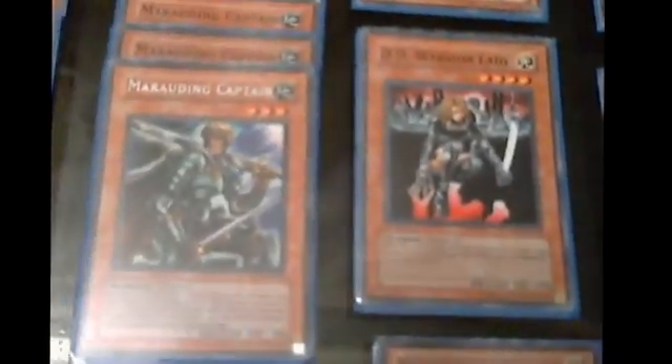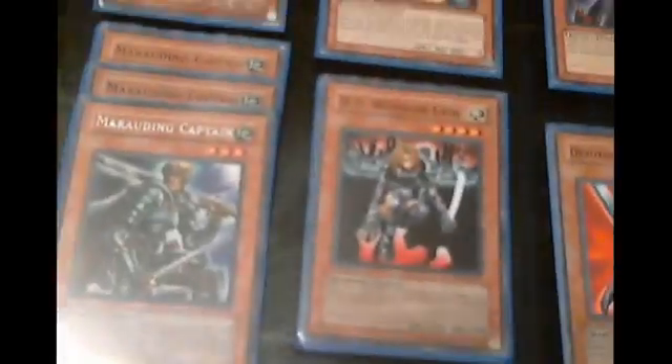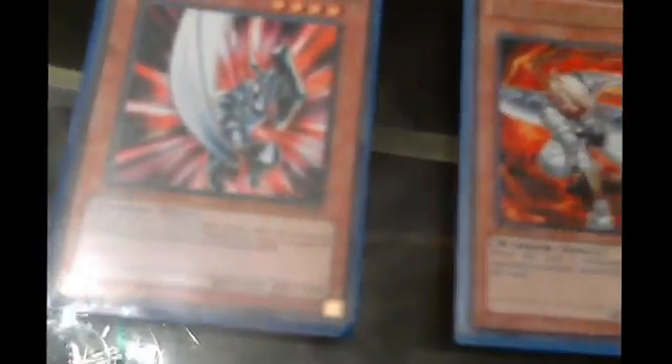I don't like it. Exactly. Got 2 Rose Warrior of Revenge — 4-star tuners. 3 Marauding Captains, staple. Instant 7 with Marauding Captain and Rose combo — instant Power Tool or instant Black Rose. Insta-kill. DD Warrior Lady, of course. Obnoxious Celtic Guardian. Got a White Ninja. Got a Blade Knight, a DD Assailant to get rid of cards. Ninja Grandmaster Sasuke for face-up defense — say you got a high-power face-up defense, it destroys it with no damage calculation.